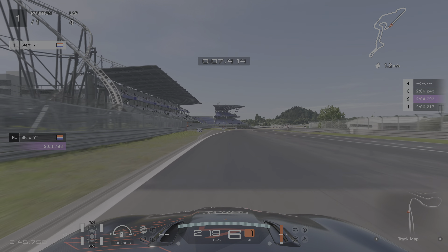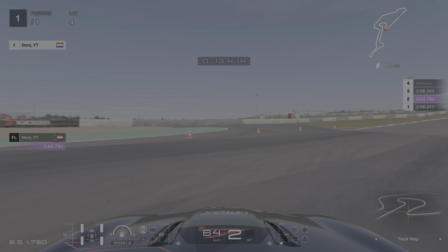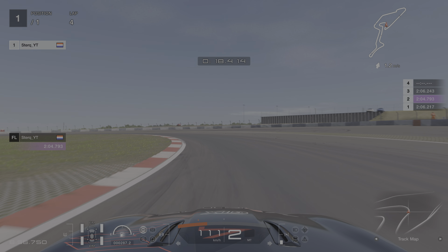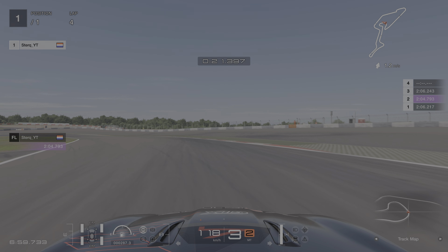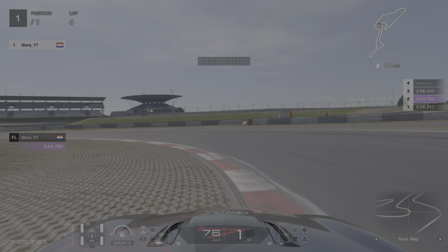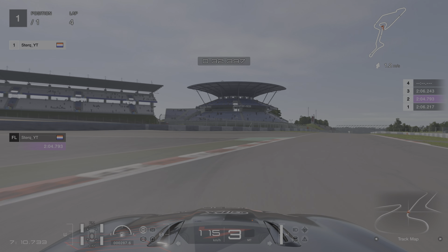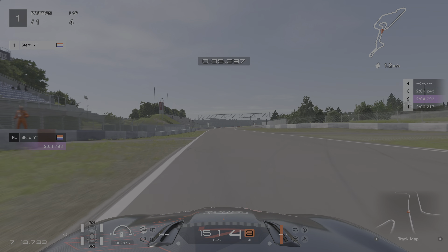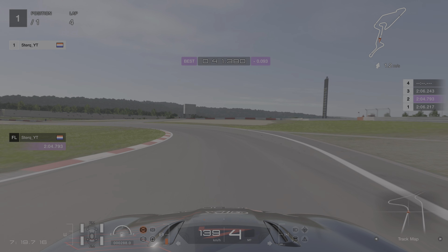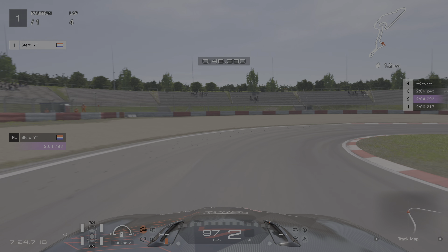We're heading down to Turn 1 and the braking point is just before the 100 board. You want to downshift in a smooth way so you don't force the car to stop too quickly, because that will lose you time. Stay close to this curb and let the car rotate outwards. For this next corner you want to stay close to the curb and take a really wide entry, and that way you'll also carry extra speed onto this little straight.